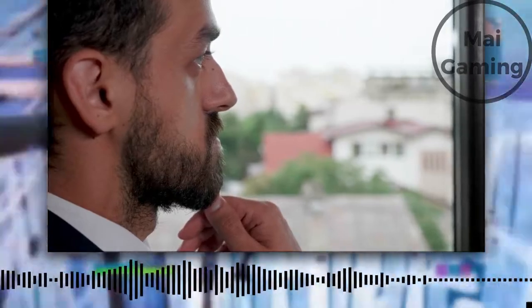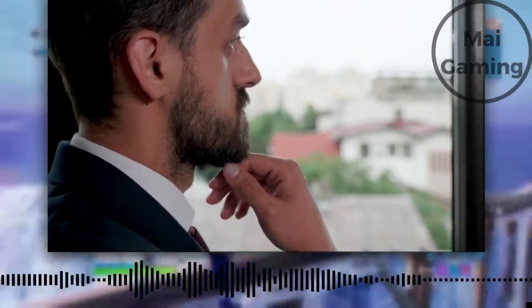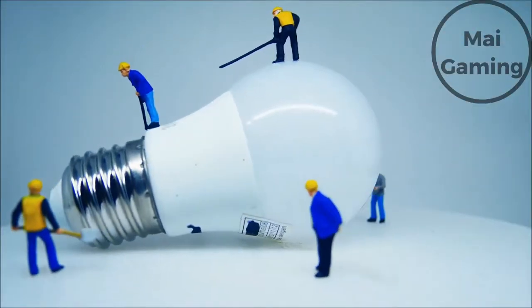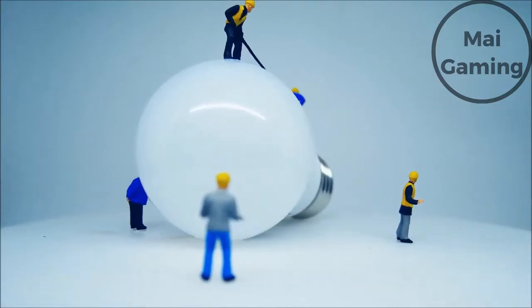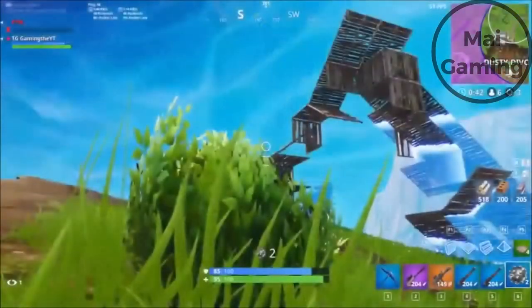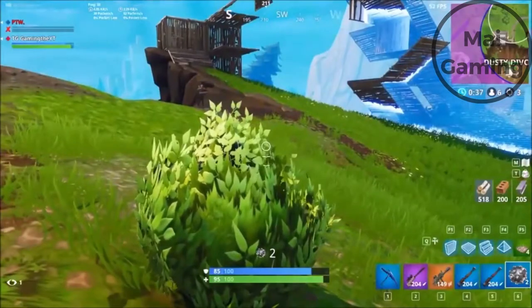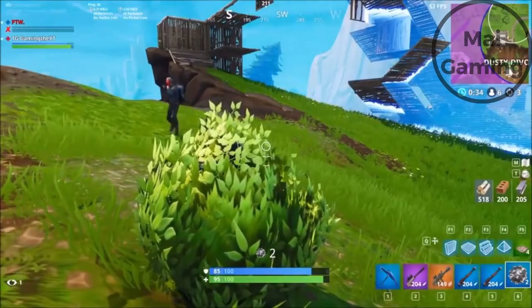How to get better game sense in Fortnite and make smarter decisions in game. Game sense is your decision-making skills when analyzing data from the game. For example, if someone is building and popping a flopper, you'll think that player is weak, so you peek. Game sense is obviously more complicated than that, but every single thing you do in game is game sense.